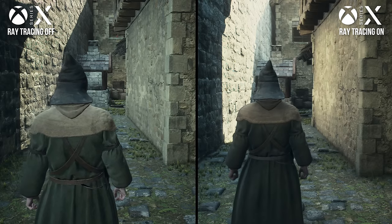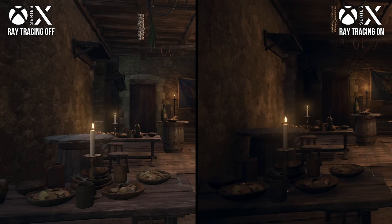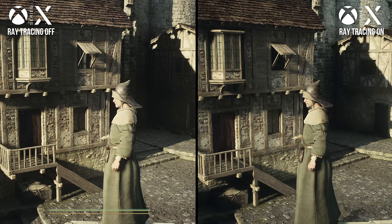I think the most interesting addition in this new patch is the ability to turn off the game's RTGI, which normally fills in the secondary effects of light on Series X and PS5. When we disable it, we get a markedly different lighting presentation. To be fair, some shots look similar enough, like this harshly lit morning exterior.